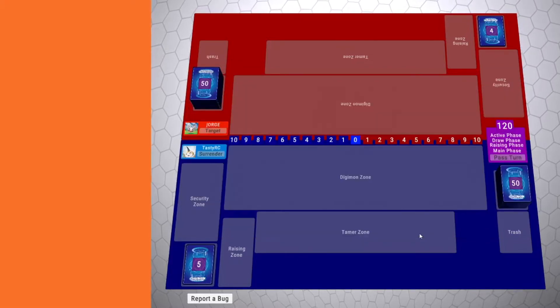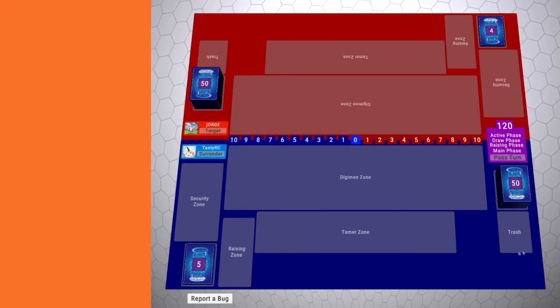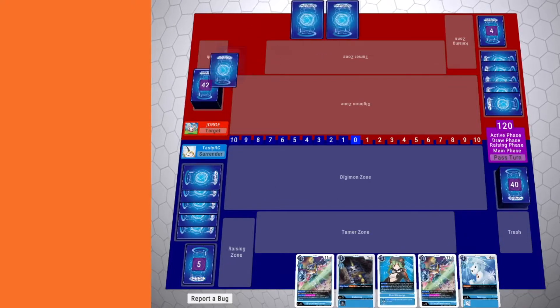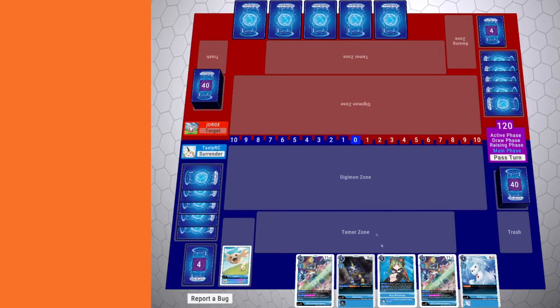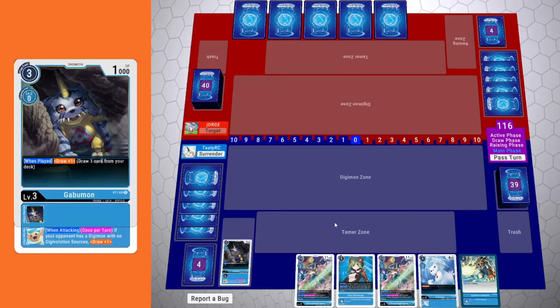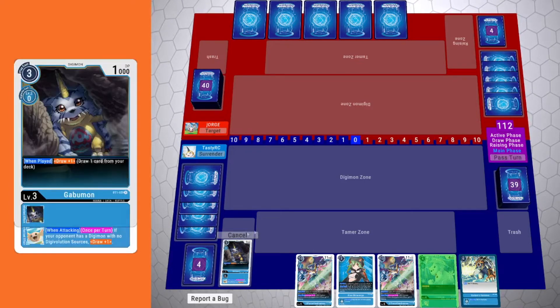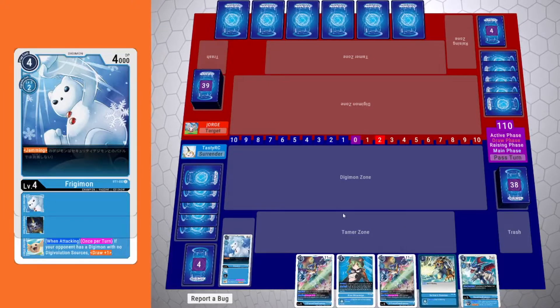I'm gonna go first because I won the Rock Paper Scissors game. So the game will start off with me going first. We have an okay-ish hand, because the thing that really does matter when you go first is that you at least have that Rookie for that extra draw and a little more actions per turn before giving your opponent memory. And then we draw into Hammerspark, which is cool. We draw into the Arrow of Veedramon.